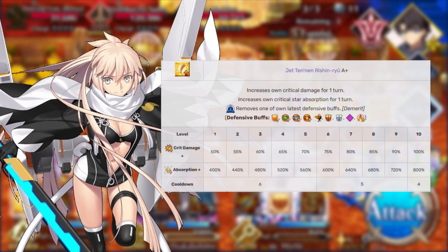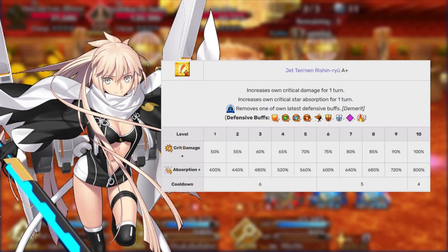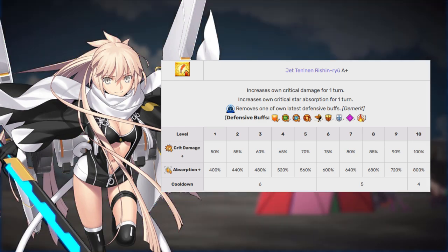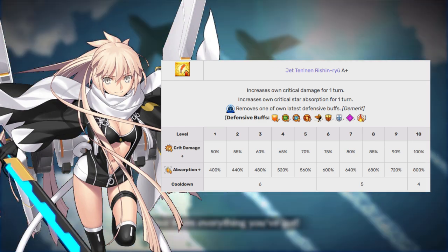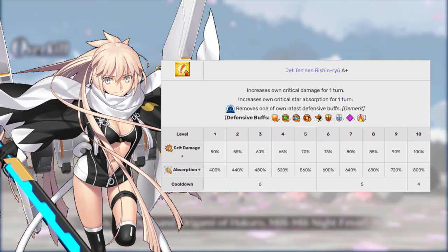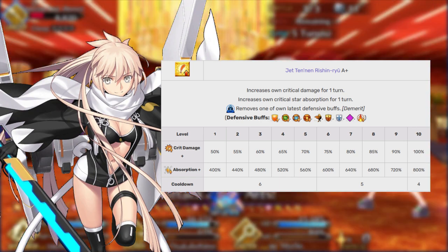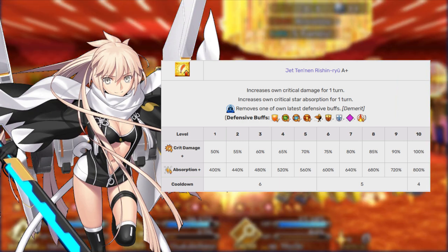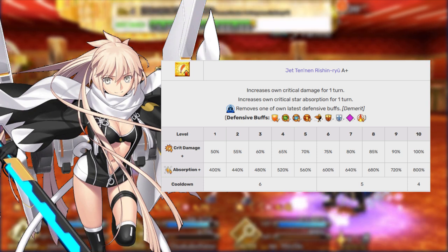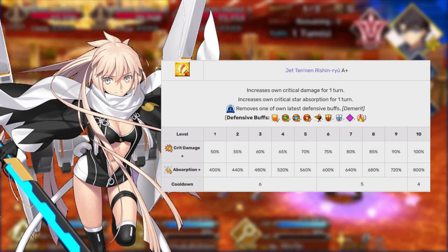Okita's first skill is Jet Tenen Rishin Ryu Rank A+. This gives her 1 turn of 50 to 100% increased critical damage and bumps up her star gather rate by 400 to 800%. This has the cost of removing a defensive buff from Okita, so make sure you use this before you use her second skill or you are likely to regret it. This is also on a mercifully short 4-turn cooldown. Even though it has all of this going for it, you're still going to want to max this skill last — not because it's bad, but because the other two skills are honestly really, really good.